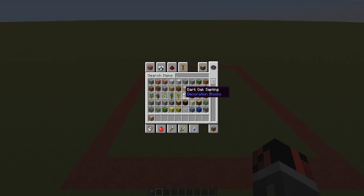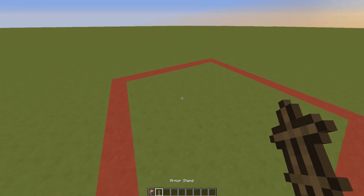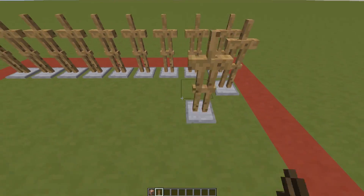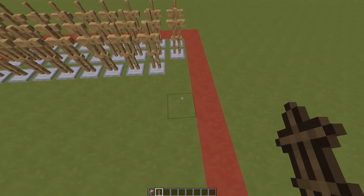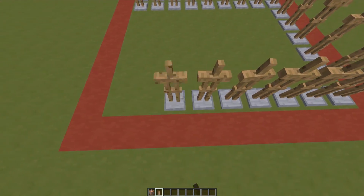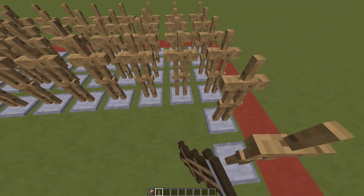First of all, I need to get an armor stand. I want to fill this entire 9x9 area with armor stands, making sure there is only one armor stand per block. I'll cut the video here so you don't have to wait — and I'll be right back. The whole square is now filled with armor stands.